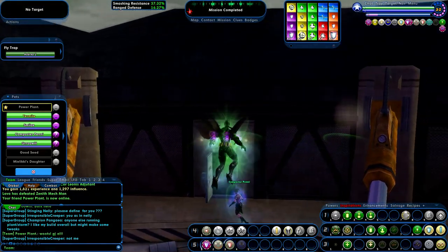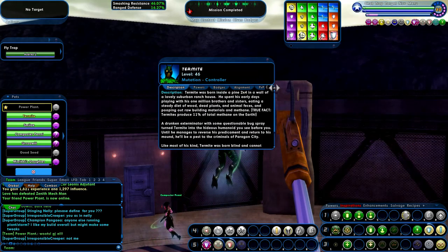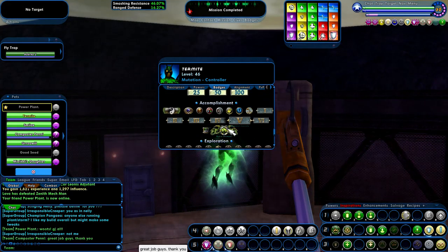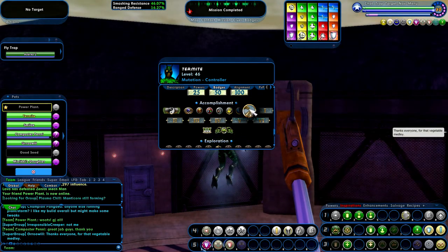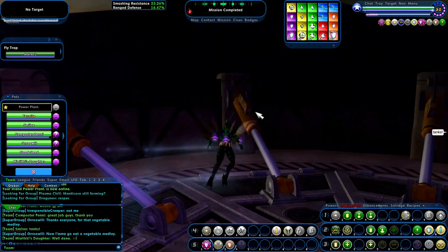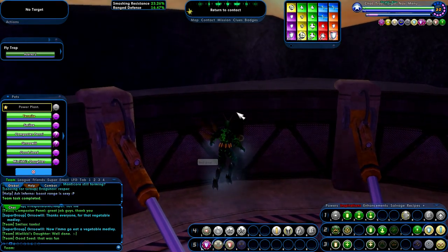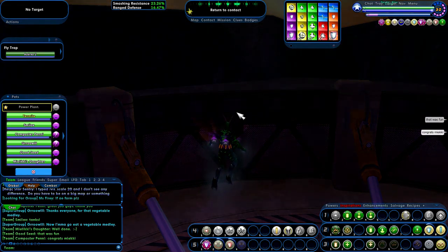All right, well that is it — that is the Ernesto Hess Task Force. Let's see what our badge thing looks like. We got all those. Urkhalter's Bane — that's what we got. So that's going to do it for us. This is Greg29407, along with Termite, our plant and nature controller, saying farewell. We will see you next time. Bye.